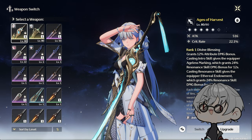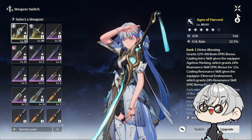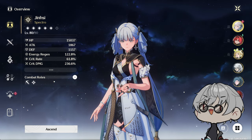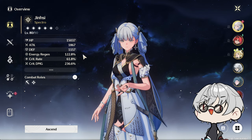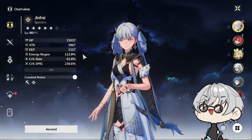If you have the standard five-star, you're totally fine and don't need to pull Ages of Harvest. It really only matters how much further you want to push in the Tower. Going into the Jinhsi build, stat-wise you want at least 130 to 140 Energy Recharge, because while her damage isn't centered around her ultimate, her ultimate skill does deal a lot of damage.